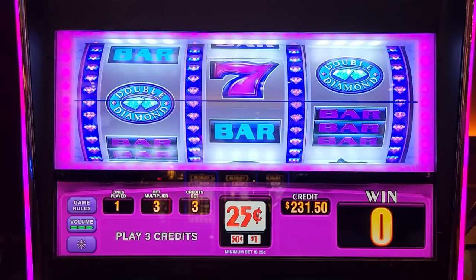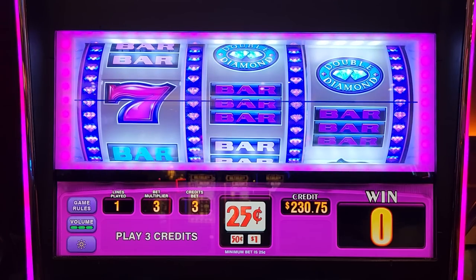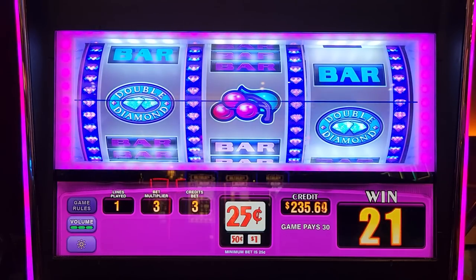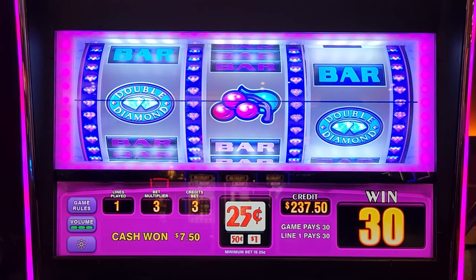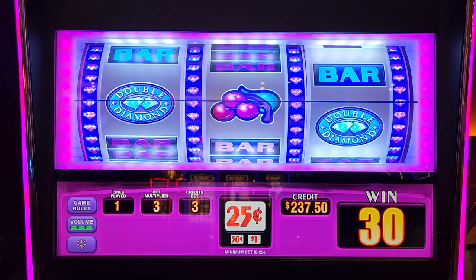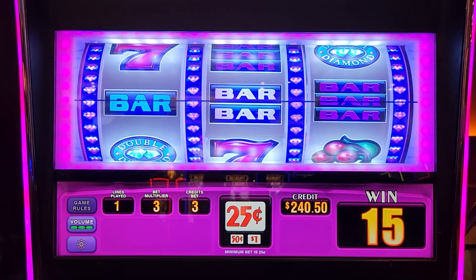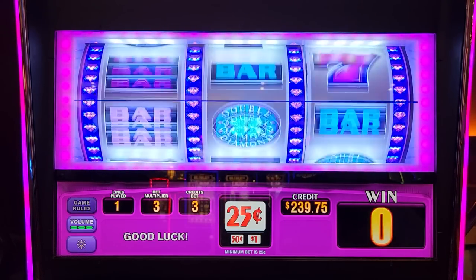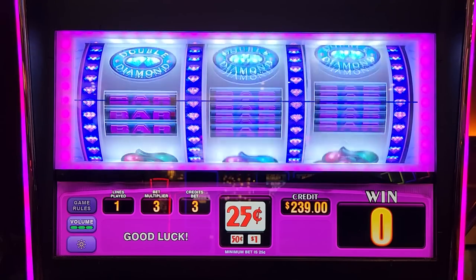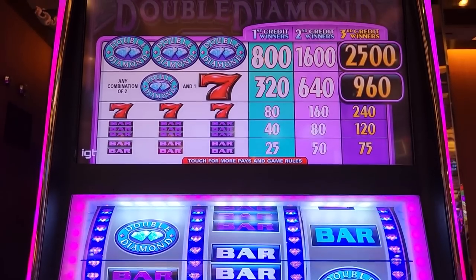Oh my, did you see the way it did that? 7s are really valuable too. Two double diamonds — wait, we got $7.50? I thought I just saw cherries but it had the double diamond, yeah! Oh man — bars again! $3.75! I'm loving this game right now! You know what I actually want to do? I want to look at the pays — so let's look up here so we can see the pays, guys.